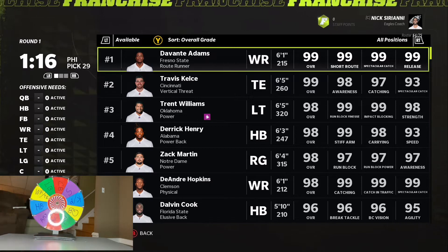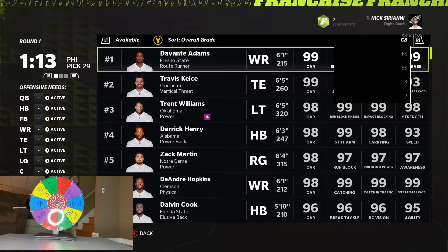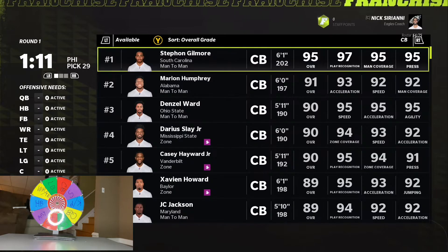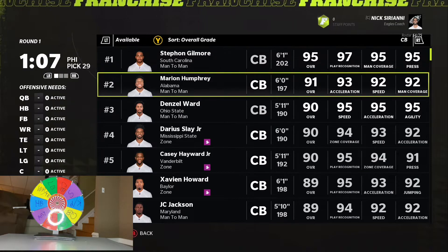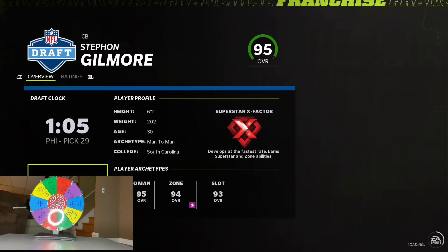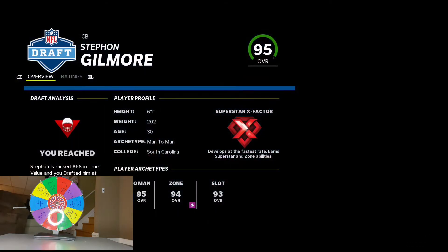Cornerback. Way rather have Derrick Henry, but we'll see who we have at cornerback here. It's either Stephon Gilmore or Denzel Ward, but it's a one-year simulation, so I'm picking Stephon Gilmore.